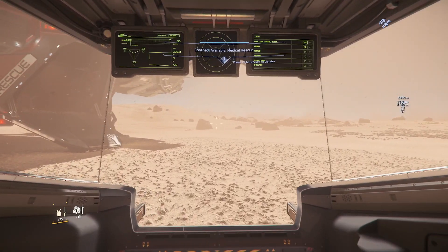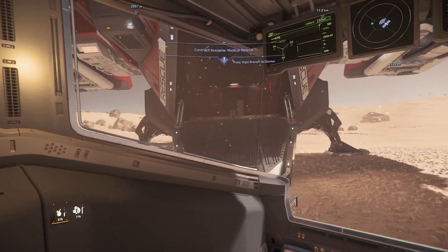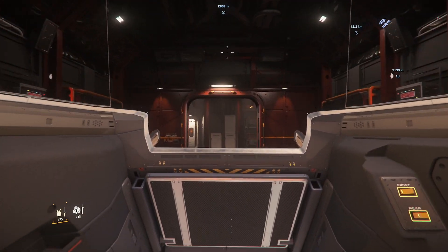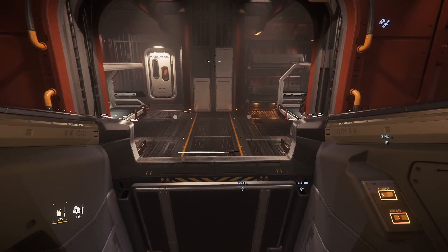It does have a scanner — you can see all the bugs. It fits beautifully in Enchalos, which is also the Invictus thing.